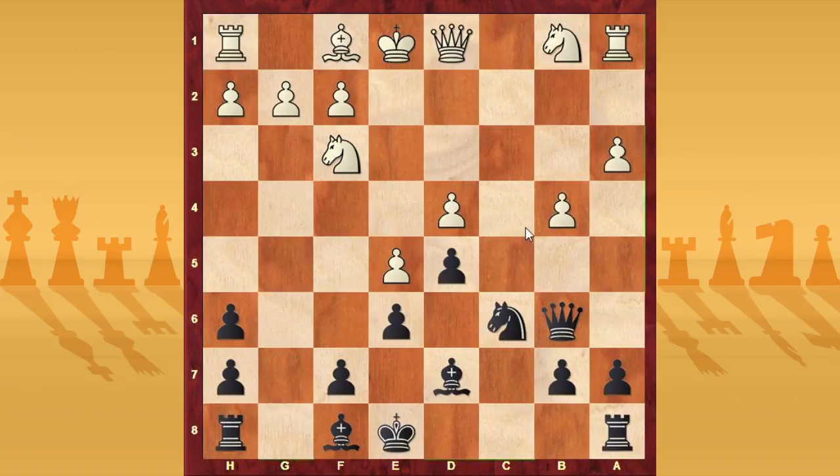Now there are three options for white: h3, or bishop e2 to have an easy castle, or rook a2 with king d2 to defend d4. In this video, let's go forward with h3; in the next video we'll see bishop e2 or rook a2. I prefer to divide and focus on the variation h3 specifically.